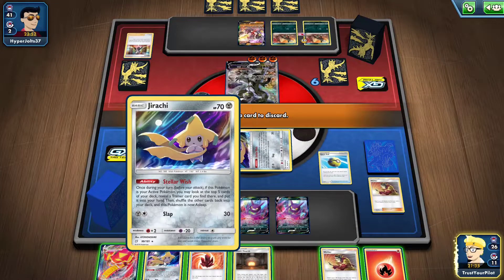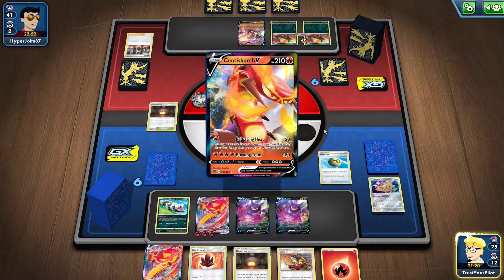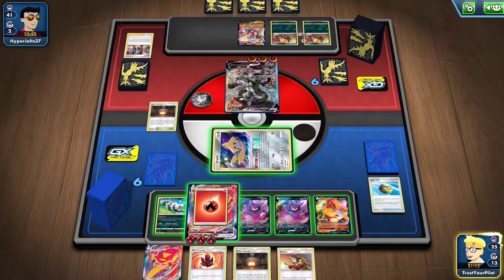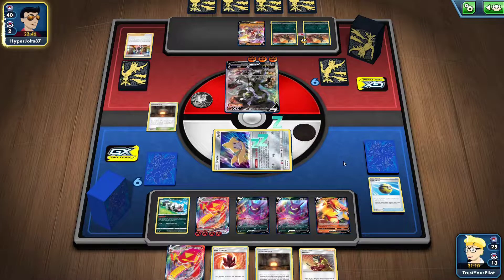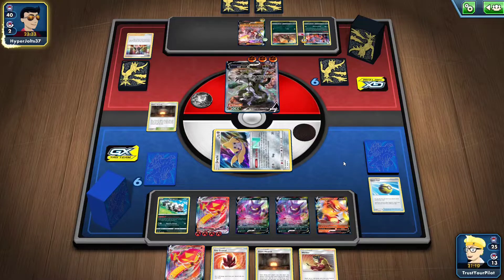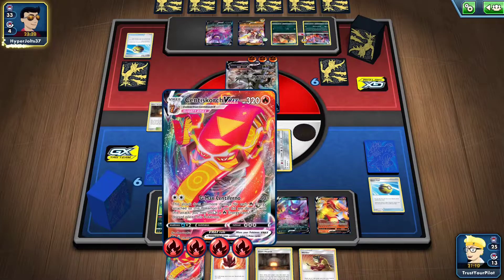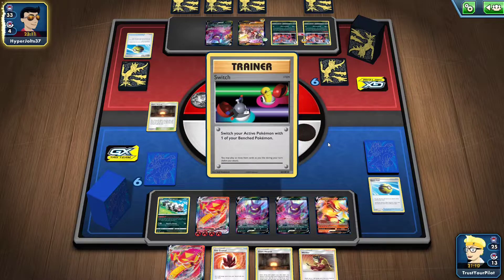I'll Quick Ball the Jirachi and go get a Centiskorch V. I prized Reshiram & Charizard — I don't think it would be a good idea in this matchup anyway since they don't have any special energy on their attacker. I'm just going to attach the energy. I need to try and one-shot Urshifu VMAX. If things work out, Centiskorch VMAX is going to survive — but if they target it and knock it out, that's really bad. If this were Victini VMAX with 310 HP, it wouldn't really matter — GMAX One Blow does 270, so with two Single Strike energy they're one-shotting Victini but not Centiskorch, which will have 10 HP left.